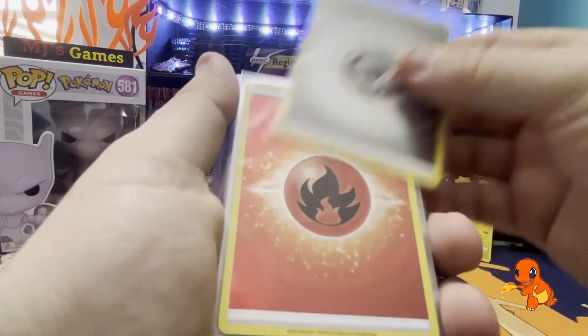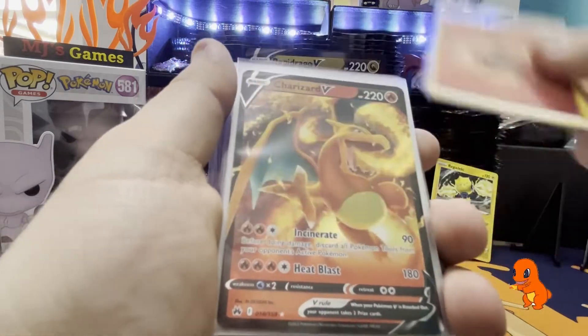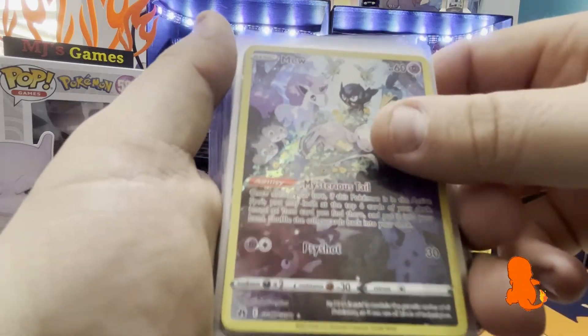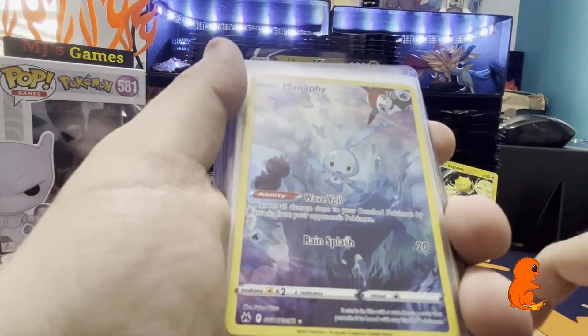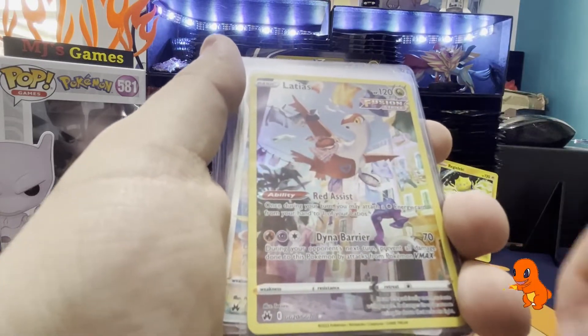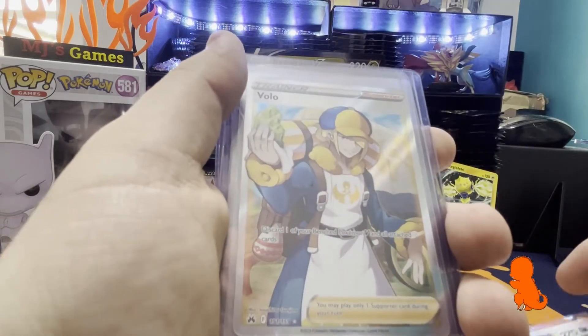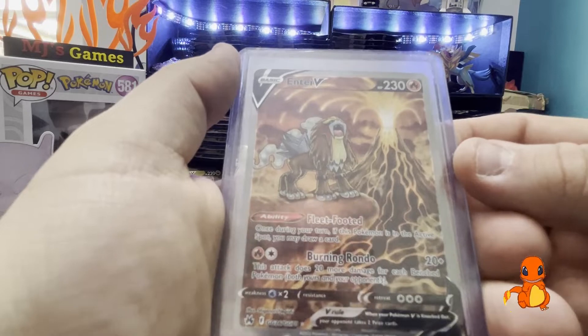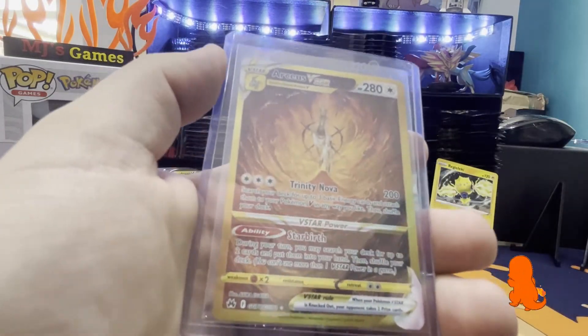Just to quickly recap guys - we've got the two energies: the Metal and the Fire Reverse Holo. We've got Charizard V, Radiant Charizard, Kyogre V, Regigigas V-Star, that beautiful Galarian Gallery Mew, Rayquaza V, Regigigas V, Manafi, Paras, Turtwig, Duskull, Greedent V, Latias, that absolutely stunning Darkrai V-Star, Volo Trainer, that Entei - chef's kiss artwork. And then the pièce de résistance: the Arceus Gold card. Three absolutely stunning pulls that we were so lucky to get today from Crown Zenith: the Darkrai, the Entei, and then the pièce de résistance - the best pull - the Arceus V-Star from the Gold Collection.